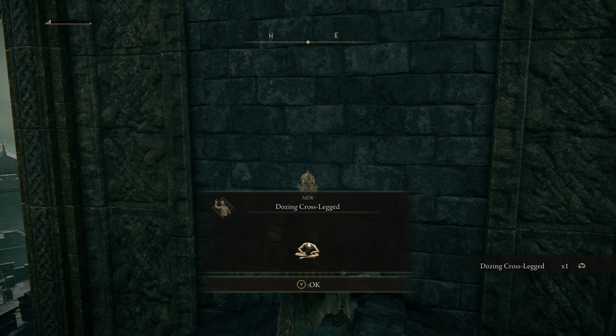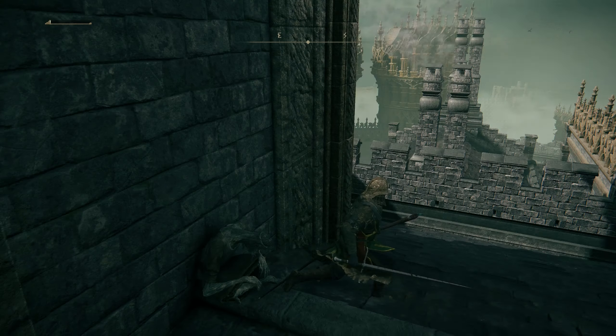If you're running around Stormveil Castle trying to figure out how to get to the bottom floor, you need to make a sprinting jump across this ledge and land on the roof of this other building. You're going to find a bird boss up here just sitting on the ledge — you can get the surprise attack on him. I came up here the first time and didn't notice him, and he got the surprise attack on me.